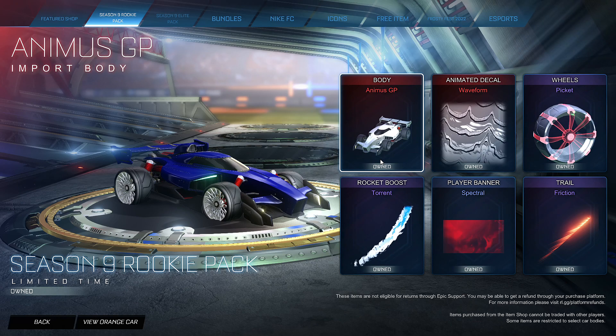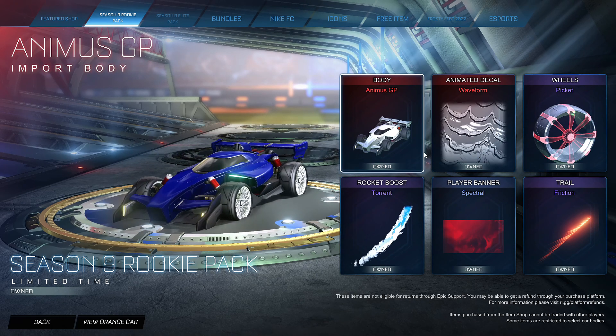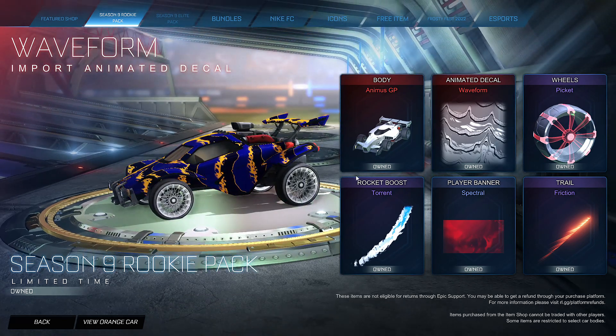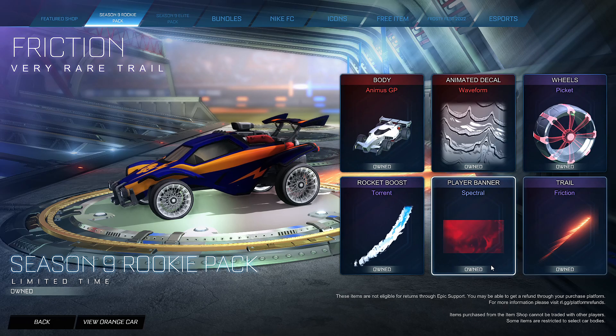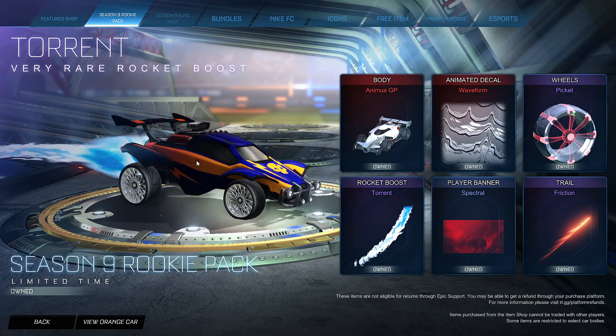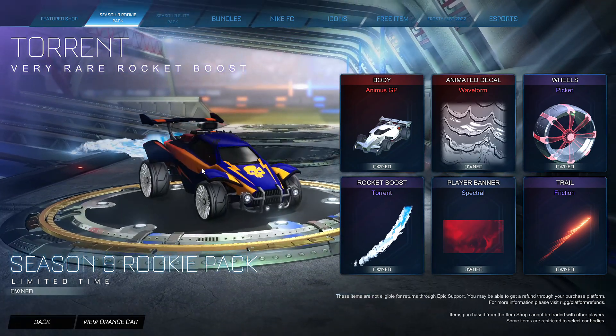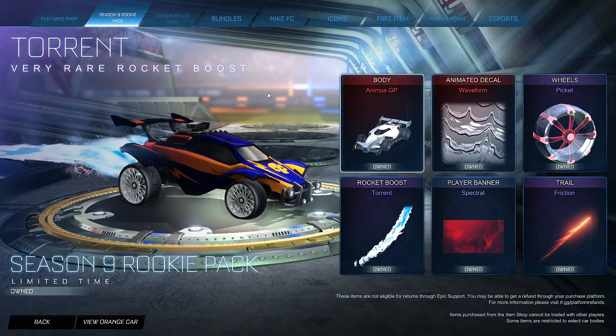The Spectral banner is technically worth 100 to 150 credits — though I don't know who's buying banners. The Friction trail is about 30 to 50 credits. The total value comes to about 530 to 840 credits, but you can buy most of the stuff cheaper. The make-or-break items are probably the decal and the Torrent boost. If you want either of those, it's going to cost you a couple dollars anyway, so you basically get the rest of this stuff for free.